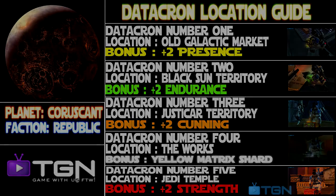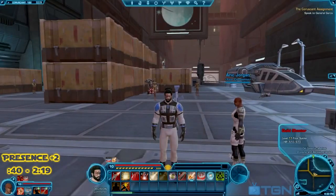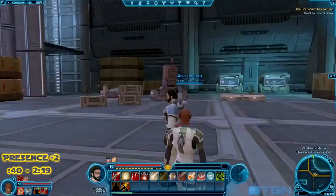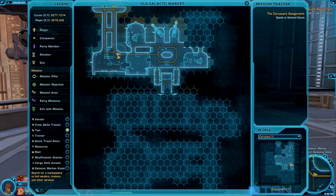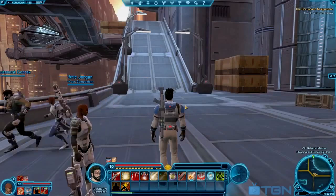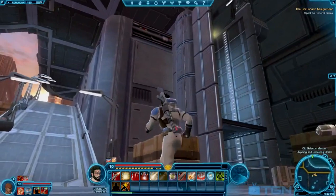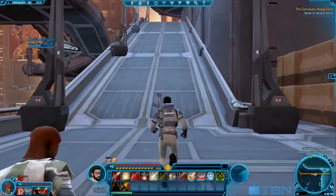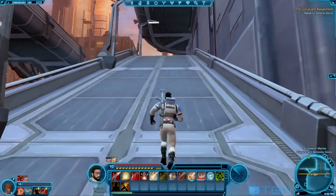Hey guys, it's Sam C from TGN TV. I have another datacron location guide, but this time I'm not in Dromund Kaas — I'm actually in the Republic capital city called Coruscant, and this is the first datacron you'll find on this planet. This one is really easy, you can see it right up there, but don't take that elevator because it is broken — it only goes about halfway up. Just follow this ramp all the way to the top.